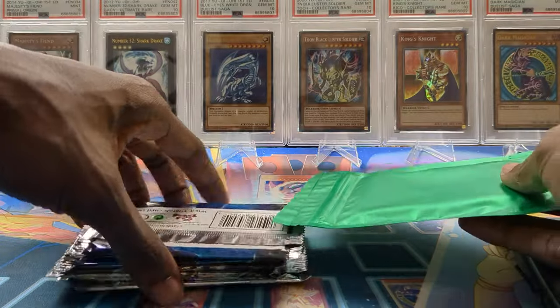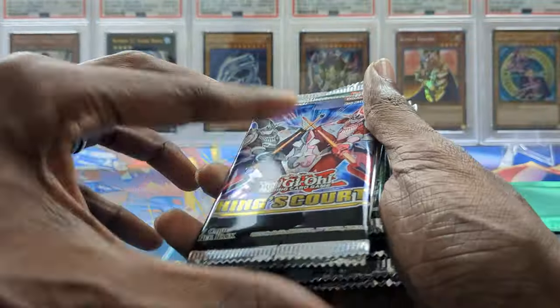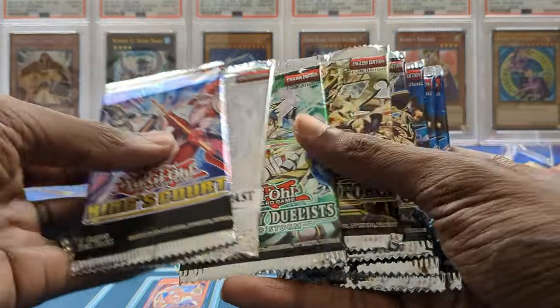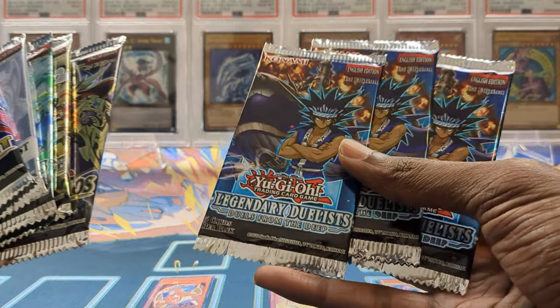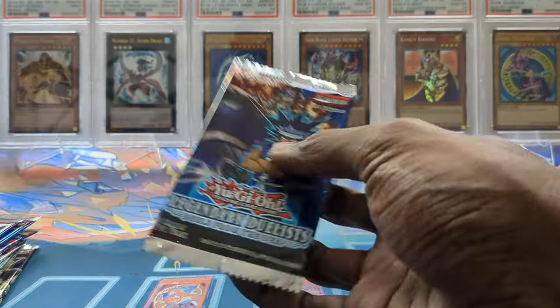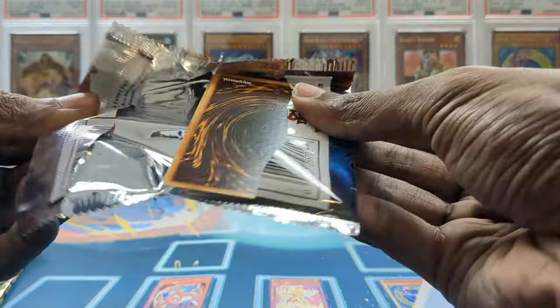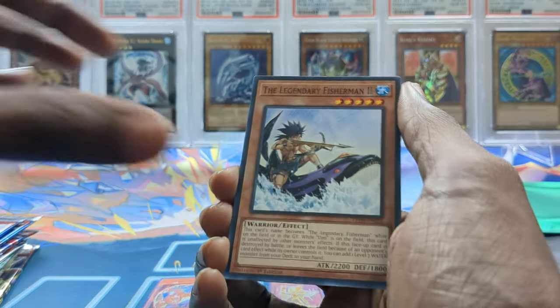The purchase is one in five — you can get some pretty insane pulls from this, so this is going to be pretty cool. We got Kings Court, Legendary Duelist Dimension Force, Battle of Chaos, and three Legendary Duelist: Duelist from the Deep packs. We're going to save that green pack for last, let's get into this!